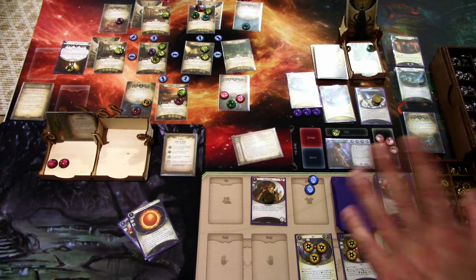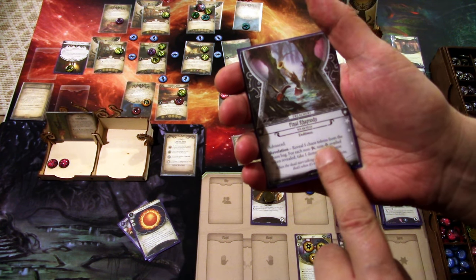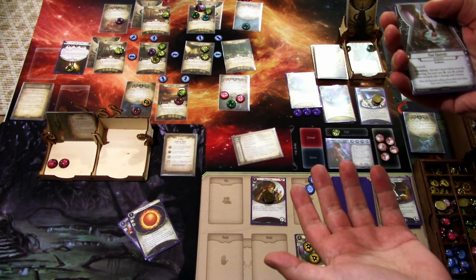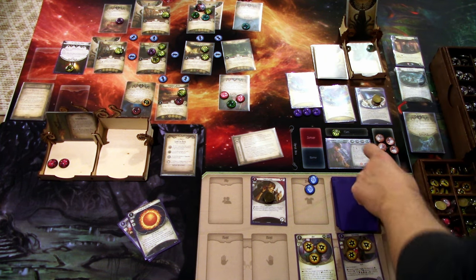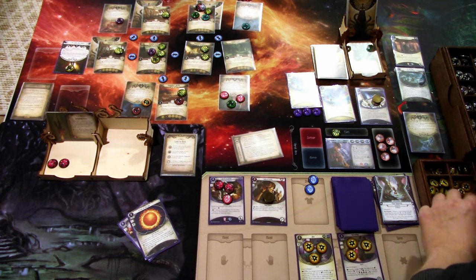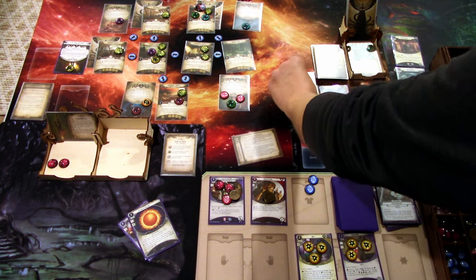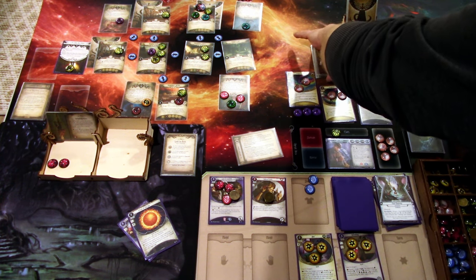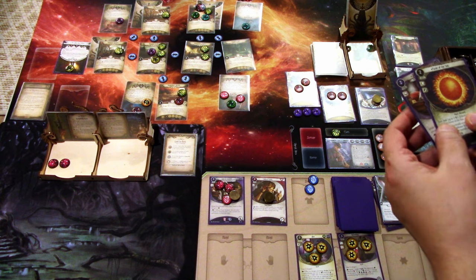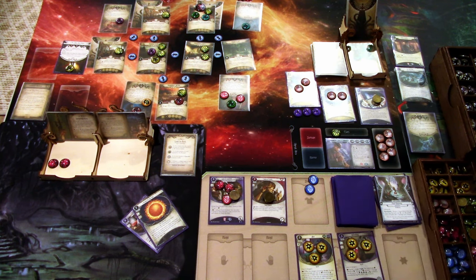Wait — we are back. I just re-read Final Rhapsody: for each non-Elder Sign, non-Bless Symbol token revealed. I didn't reveal any of those, so we don't take any damage or any horror. So David Renfield is back with two Doom and one damage — and we will continue because we didn't get defeated yet. Sorry about that — new cards and when I'm filming I might miss something.